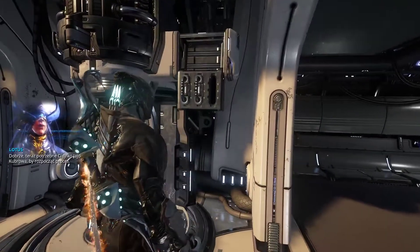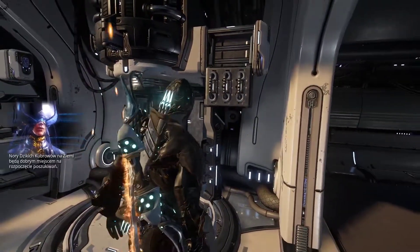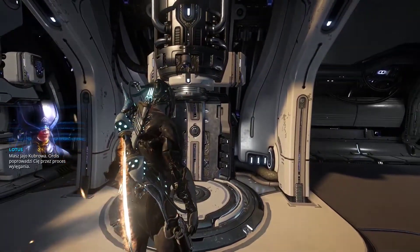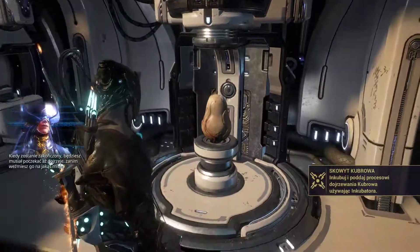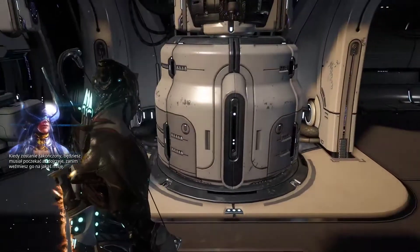Now you just need a Kubrow egg to start the process. Feral Kubrow dens on Earth would be a good place to start looking. You found a Kubrow egg. Ordus will guide you through the hatching process. When complete, you will have to wait until the Kubrow matures before you can take it on any missions.